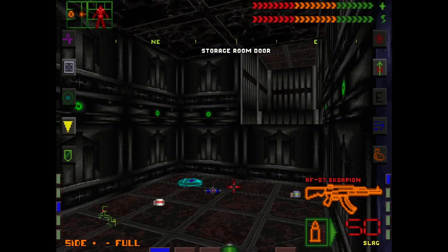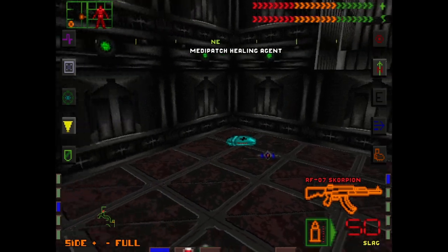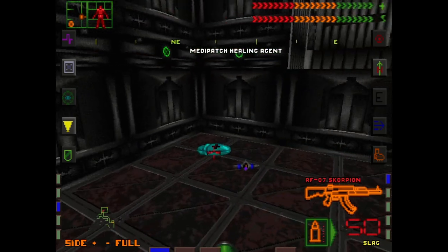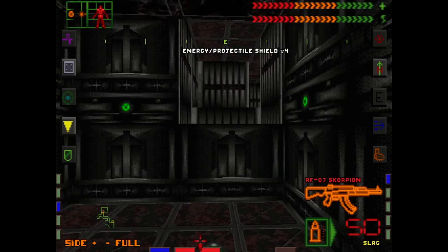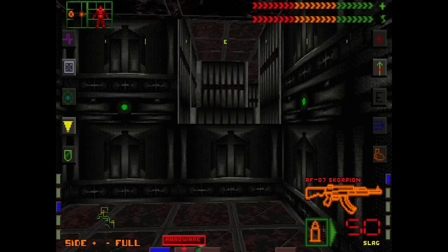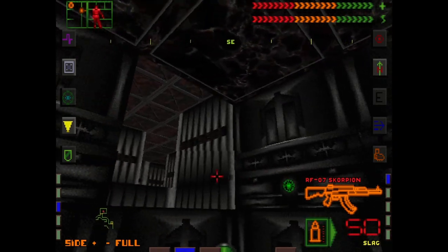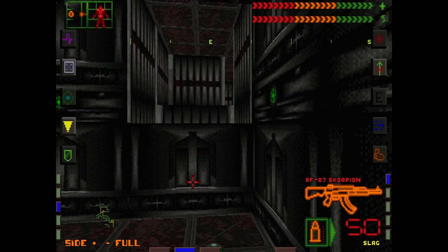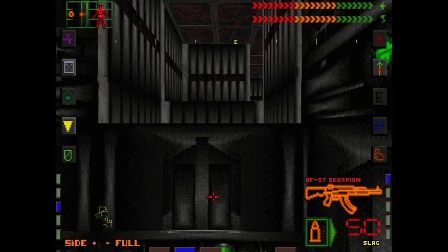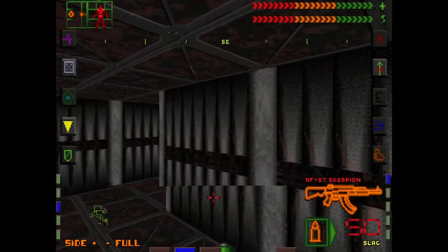There are some med packs and other stuff in here. We've got a reflex, a couple med packs — we'll take that. We already have the V4 shield? I guess we were working with version 3. Well, that's good to have. So there's a little bit more game left than I expected. We don't need jump boots to get up here — we can just do that.